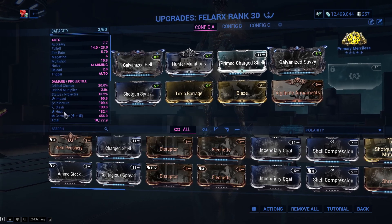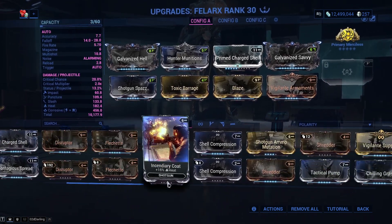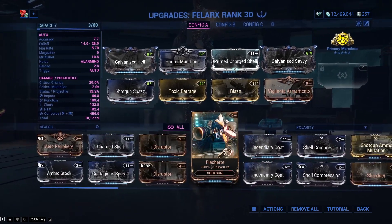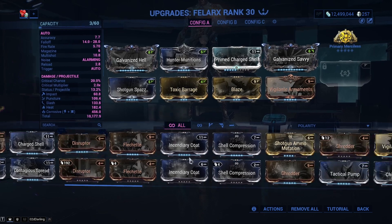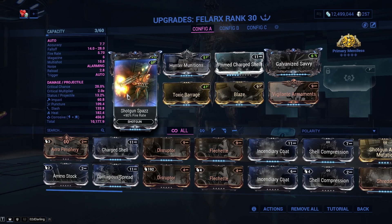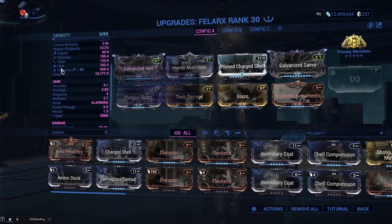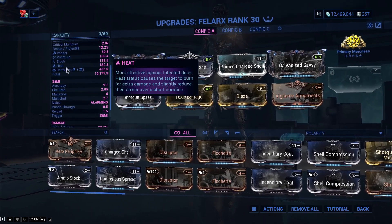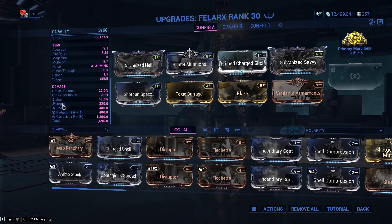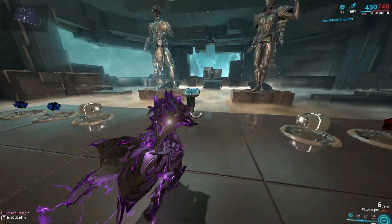As I mentioned earlier, puncture is quite close to slash. There isn't really a mod to give more slash — I mean there is, I'd love something like carnage mandible on here. Other than that I'm not going to put slash mods like shredder on here because I could swap shotgun spaz for them but I love the fire rate. So in total we have heat and corrosive, which is great for reducing enemy armor, and in incarnant mode we have heat, impact, radiation and corrosive. Let me show you how this build works out.